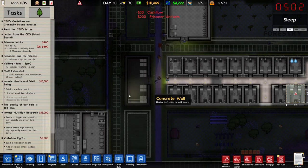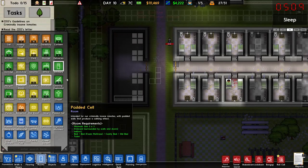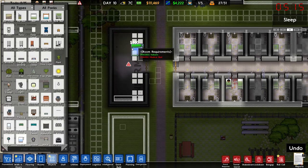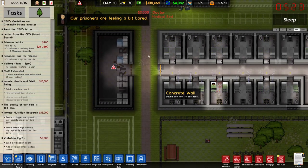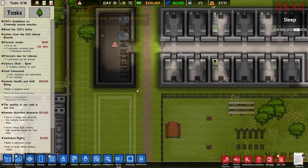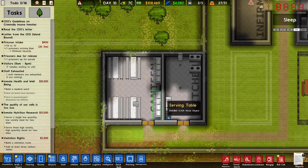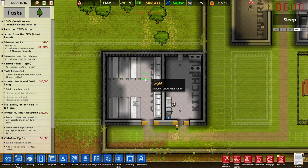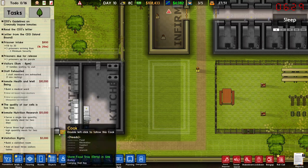Medical ward was the next one — we need at least two doctors and medical beds. Here's the infirmary, let's put it down over here. Two beds should do for the time being, two doctors. Speed this up please and remove the planning. We've got a hundred thousand in the bank now, which is not bad at all.